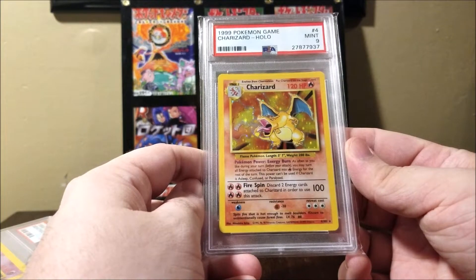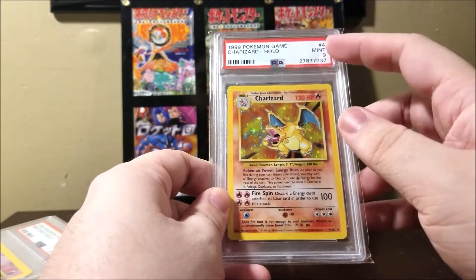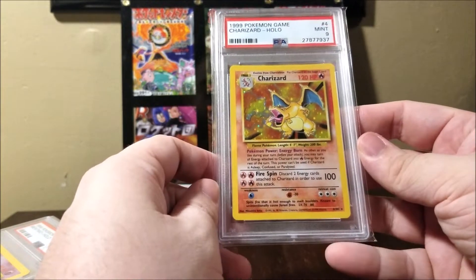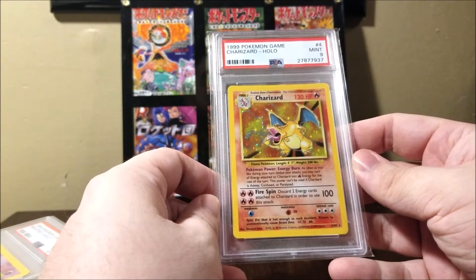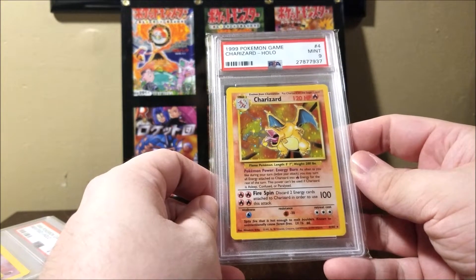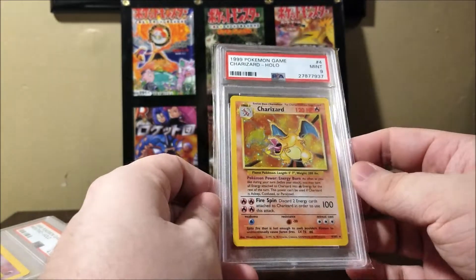Some will be easier to find than others. The more expensive ones generally have a higher population — population being the amount of cards in that grade. For example, this one is the most graded card in the set. There's 3,500 of these, but some of the less expensive cards only have a population of about 10, so finding one already graded is going to be difficult. I might actually have to submit some cards myself. I might get lucky and just find them for sale.